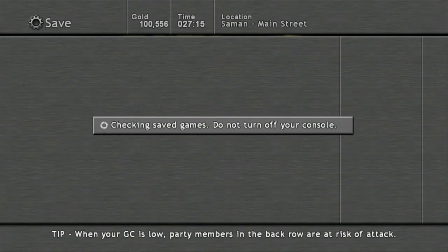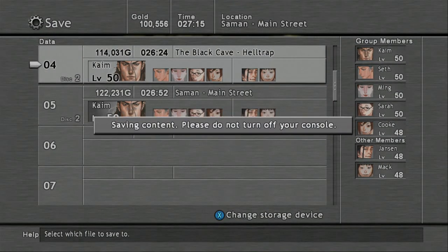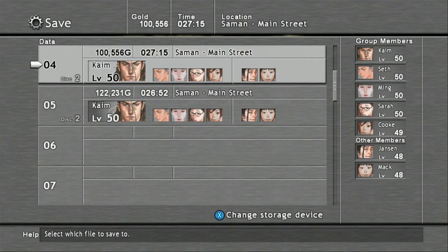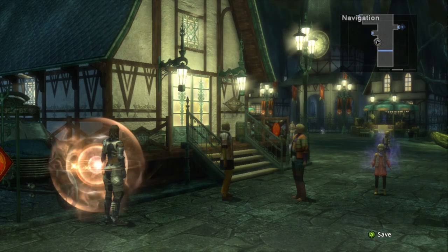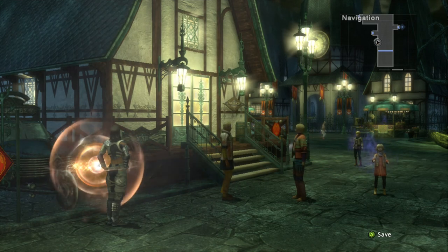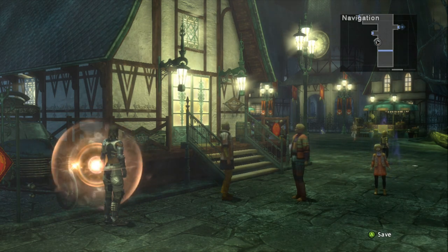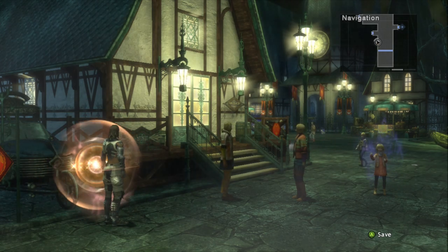Go ahead and save your game at the save point. We blew through 22,000G — wow — but it was worth it because we came out with some pretty good items, and we still have 100G. That concludes this episode of Let's Play Lost Odyssey. We looted this place for all of its items and found the captain. Now we're heading out to the port to see what happens next. I'll see you on the next episode of Let's Play Lost Odyssey.